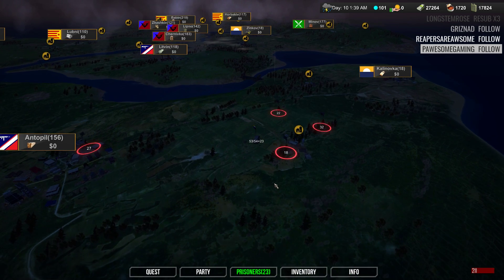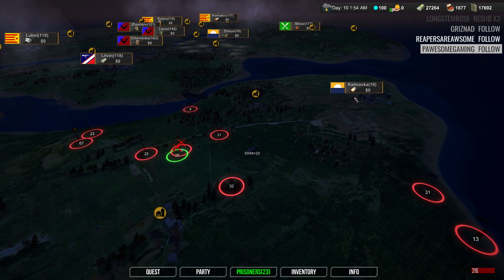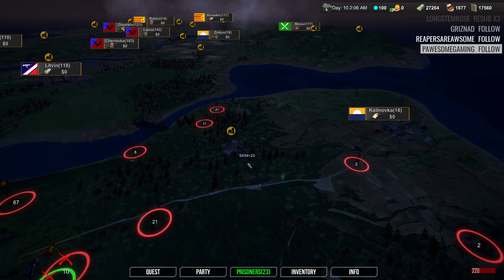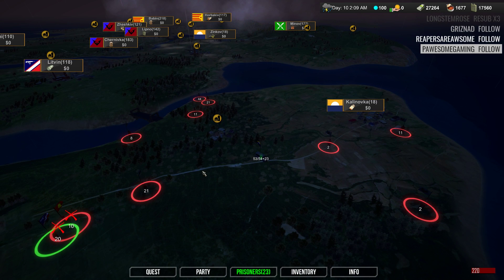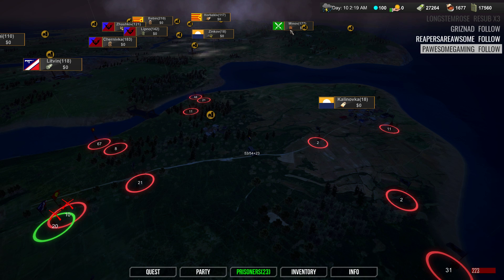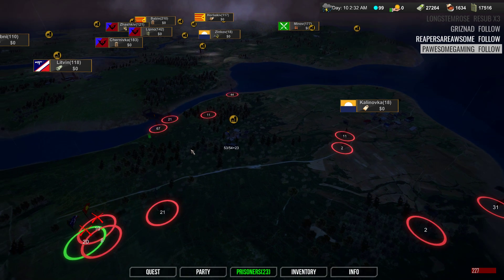Another patch note that was pretty cool - garrisons now yield troops, which is nice. Along the way I kind of want to take that town while there's 177 there - they're not going anywhere anytime soon. I want to grab this group of 67, but first let me check my groups to make sure we're good.